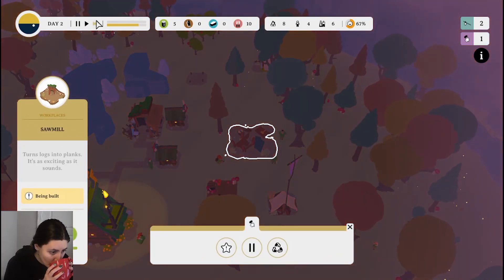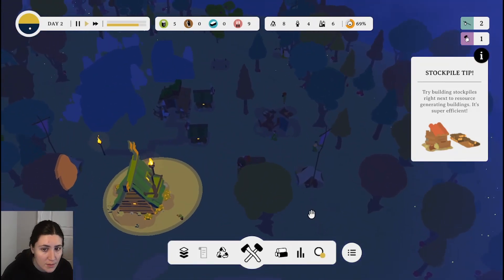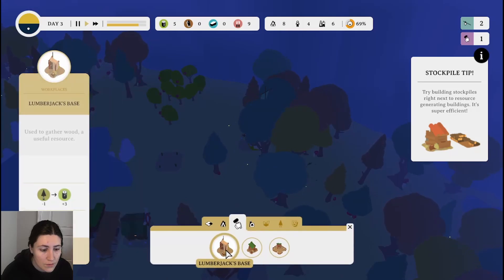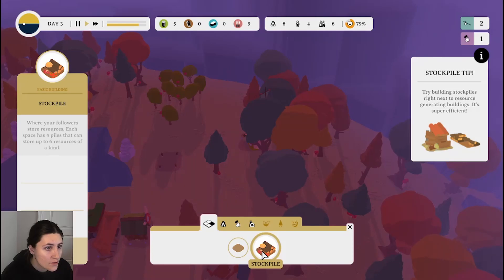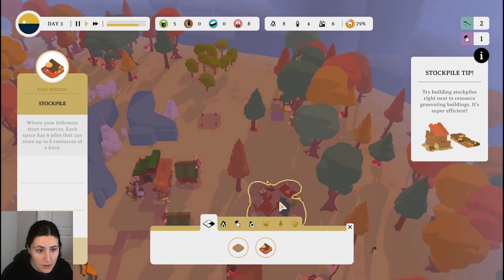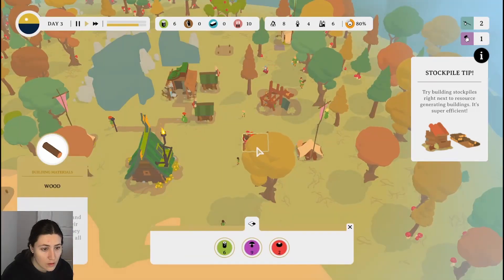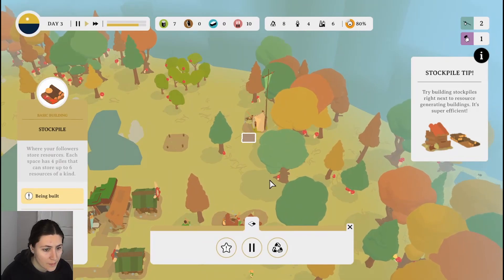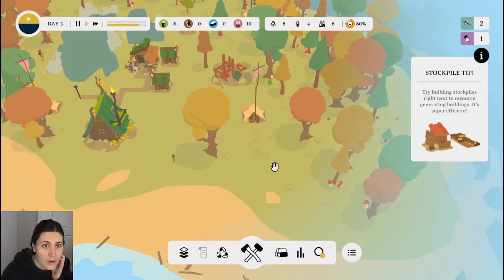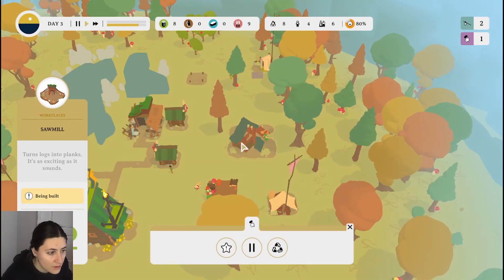Round day two. Try building a stockpile right next to resource generating buildings. Do we have a stockpile? Stockpile — where your followers store resources. I guess we just haven't needed that because we've been using the resources right away. That's ready to go, this is gonna be ready to go soon. People are dropping off stuff there. Okay, got one person working there. One follower is unemployed. I guess we'll want someone to work at this sawmill.